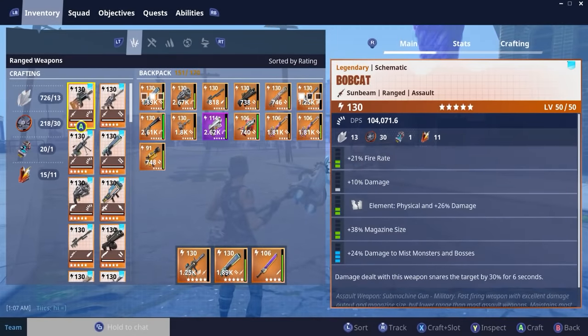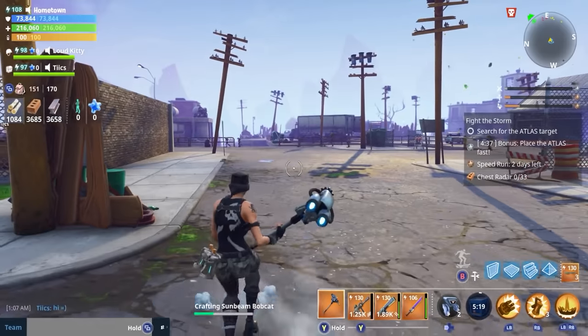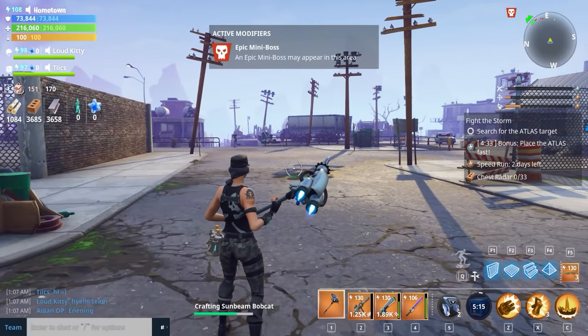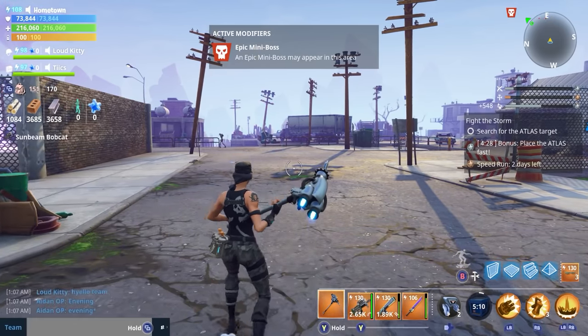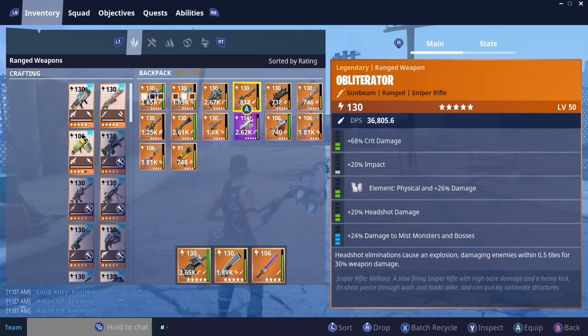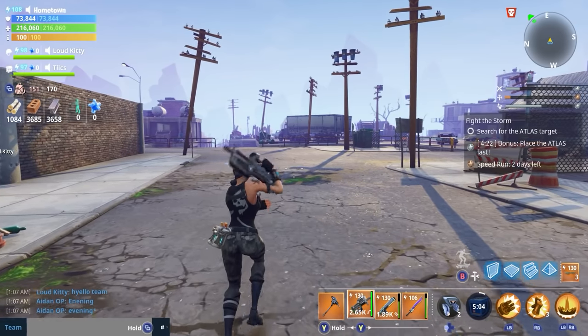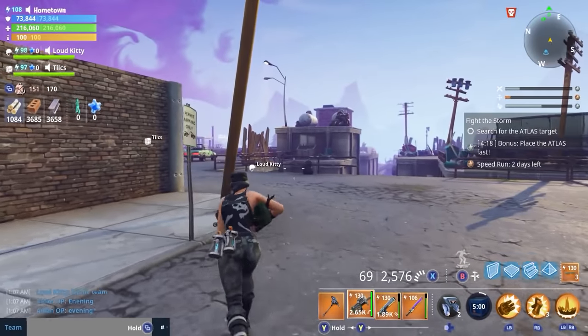So let's craft this big boy. Sunbeam Bobcat. It's interesting because it was being shown as the Panther, but the name changed and I'm not sure when. So where is it? Oh, it's in my inventory. Right. So we've got this, we've got it ready. Let's go test it out.